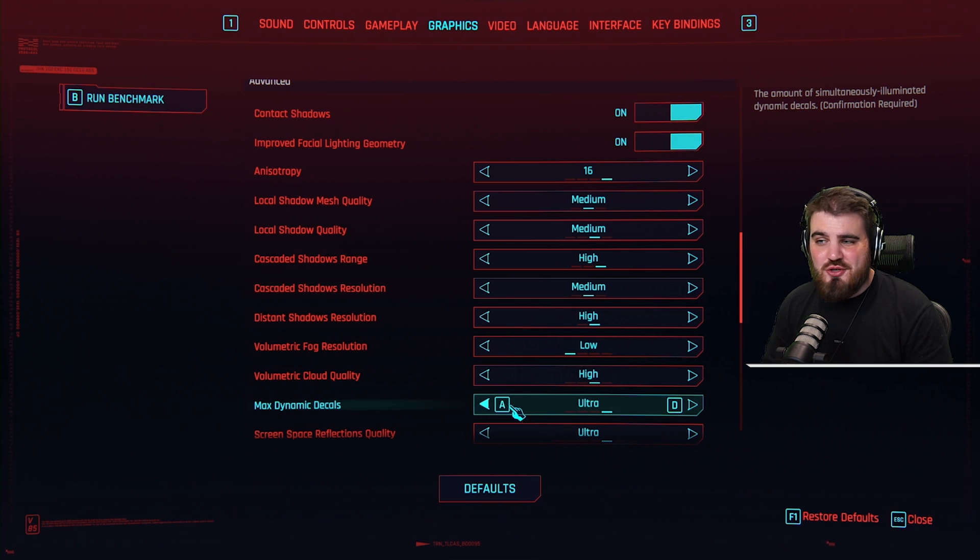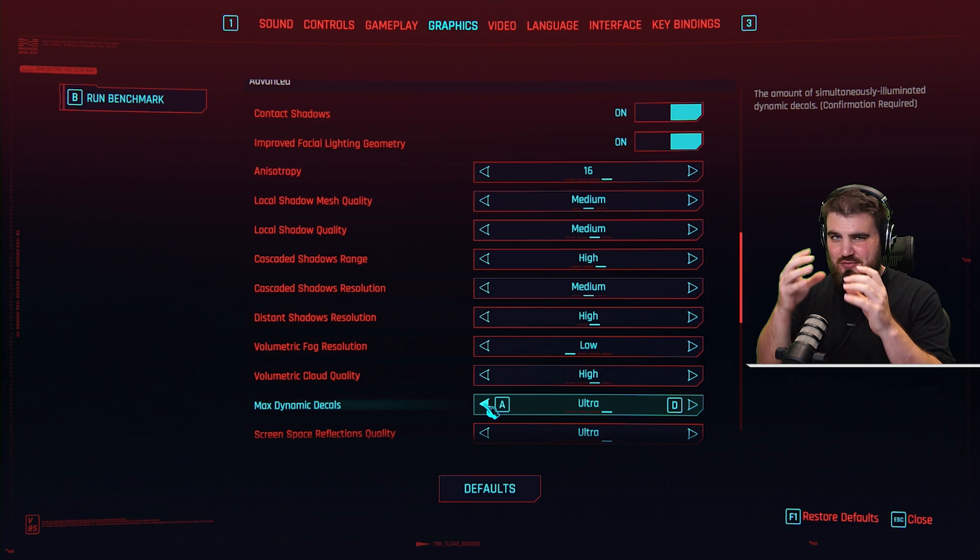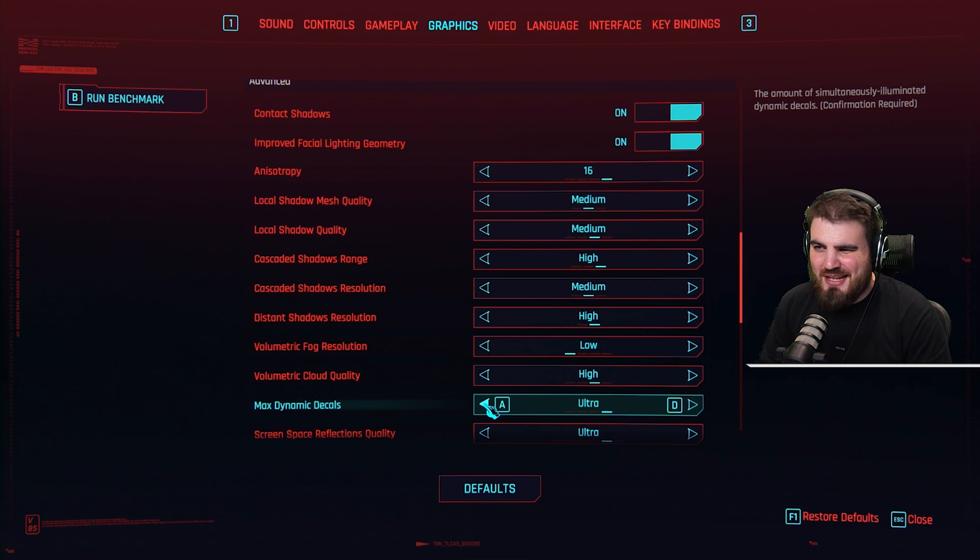Max dynamic decals: you can just leave this at ultra. This is only really going to have an effect when you are shooting and it's rendering in the little bullet impacts and stuff like that. It has no effect on FPS really, so just leave it on ultra.